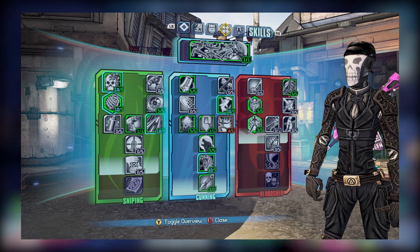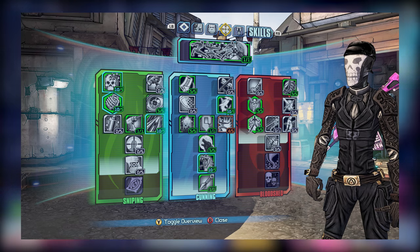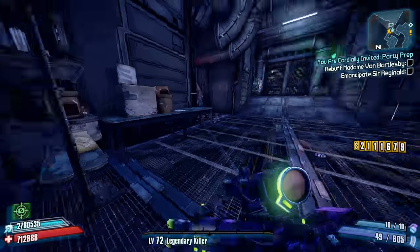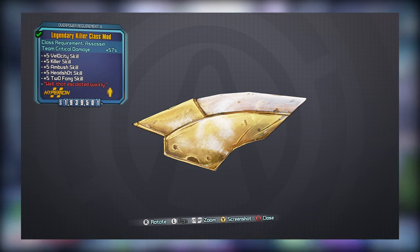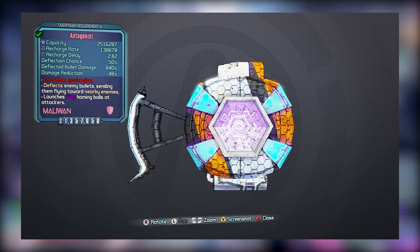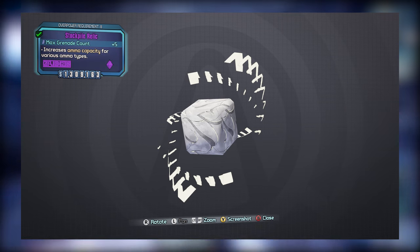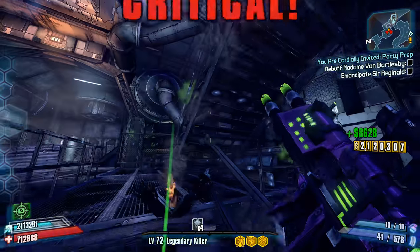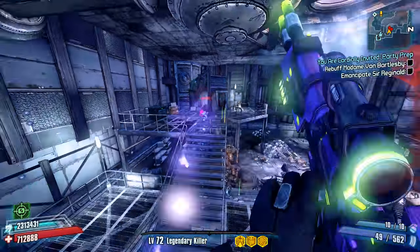For the Bloodshed tree, I went ahead and picked up Ironhand, though you could get Killing Blow if you really wanted. I would recommend getting Grim and Follow Through, as both are good kill skills for Zer0. When it comes to gear, I'm using a Kitten and a Slag Singularity Grenade. I'm also using the Legendary Killer class mod, the Antagonist shield, and a Stockpile Relic that boosts grenade count — though a Fire Bone of the Ancients would actually be better for improving your damage against Hyperious, since Hyperious is vulnerable to fire damage.